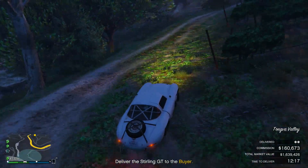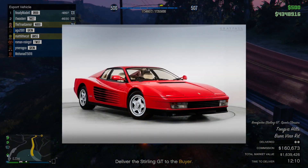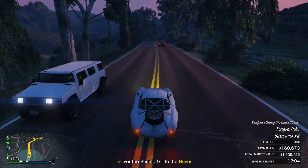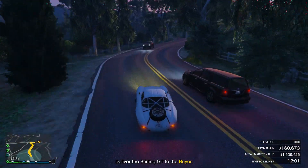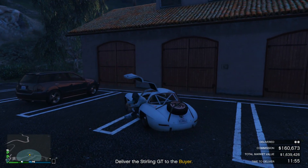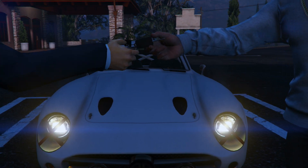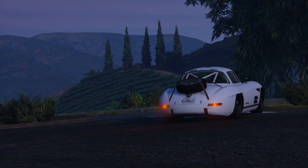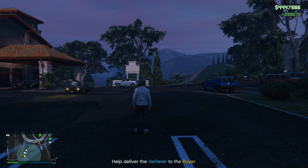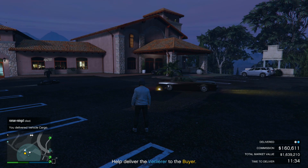Another idea that I've seen thrown around is a Ferrari Testarossa. This is more of a sports car rather than a supercar, so this one could be a Carbonizzare Retro Custom if it's being taken to Benny's. Having all the added Benny's customization for these cars would be nice. So those three retro custom cars would be: the F40 as a Turismo Retro Custom, the Countach as a Pegassi Infernus Retro Custom, and the Testarossa as a Carbonizzare Retro Custom.